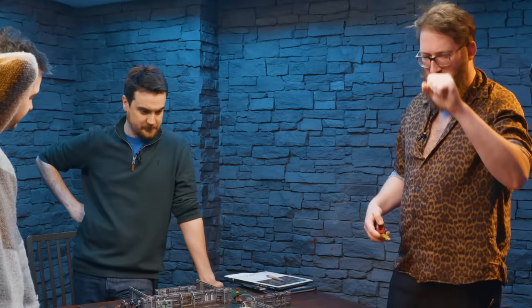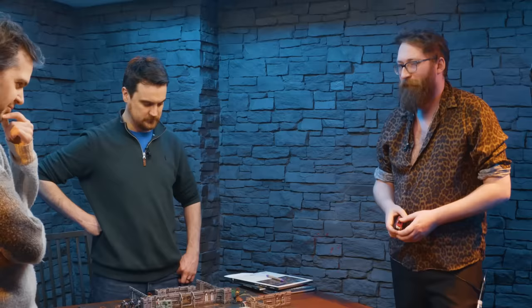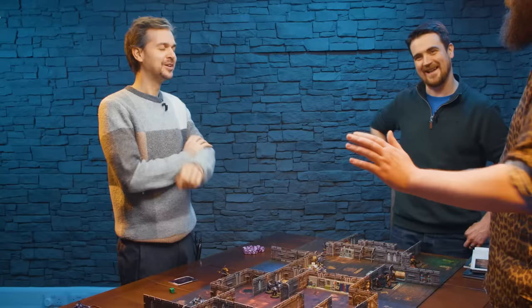Vile aliens — knock knock, it's me, Justice. You've got Terminators all over this joint, it's going to be a bloodbath. Conan is going to kick open this door because he has the special power — officially called Expert Breacher, but I call it funny doors.